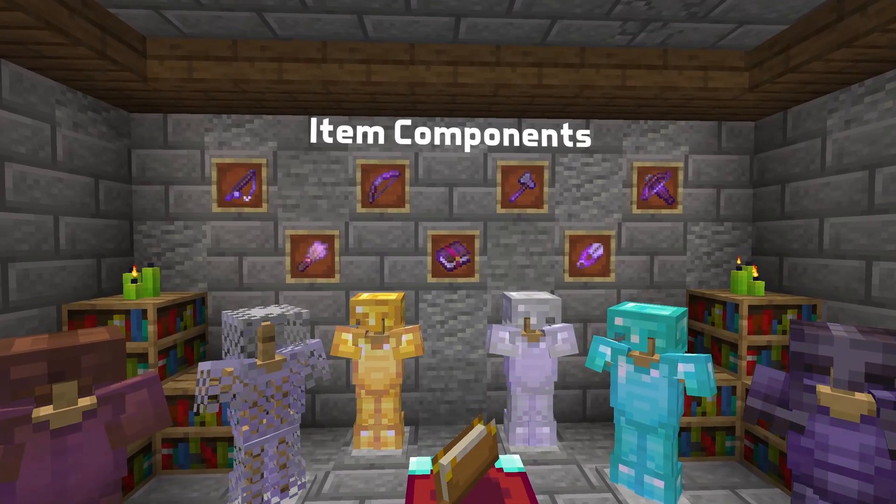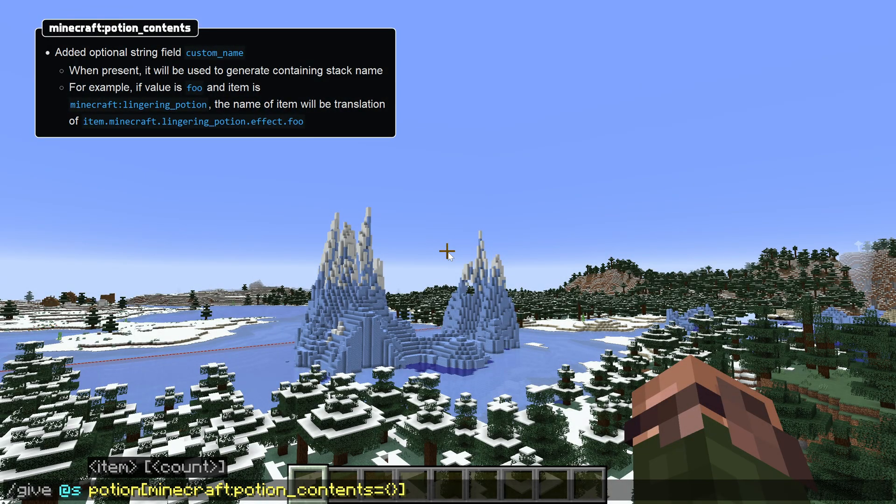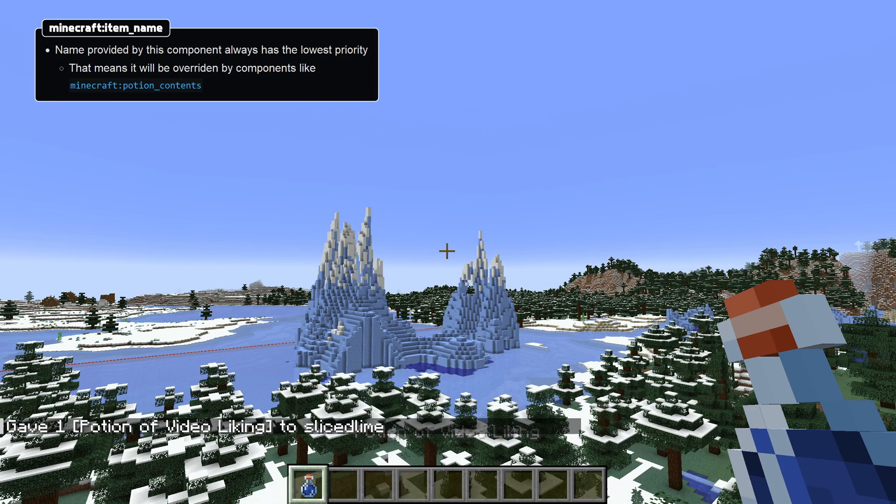In item component news, custom potion contents now have a custom name property which can be used to give potion items a custom name that can't be changed in an anvil, which offsets the fact that the item name component is now always the bottom priority.